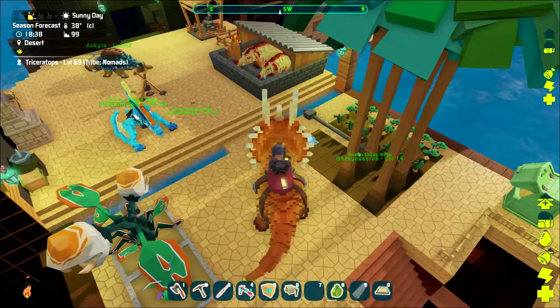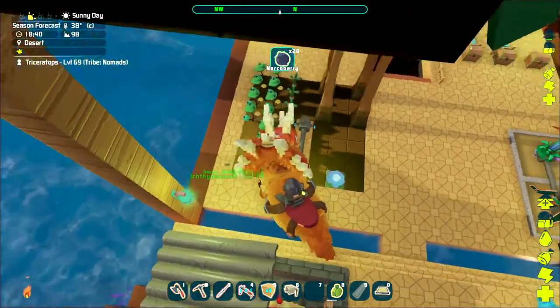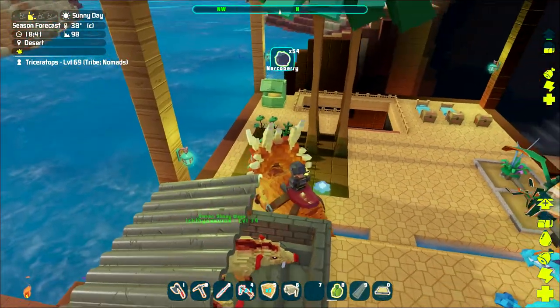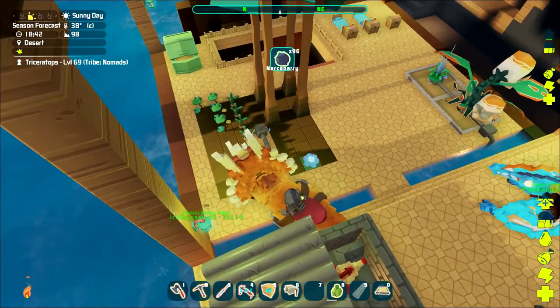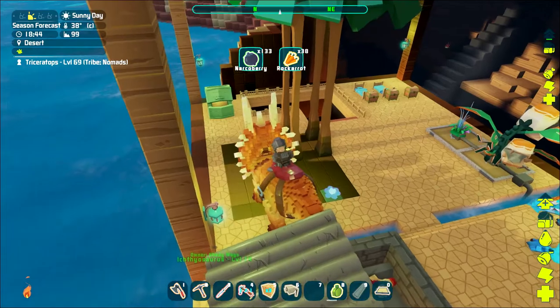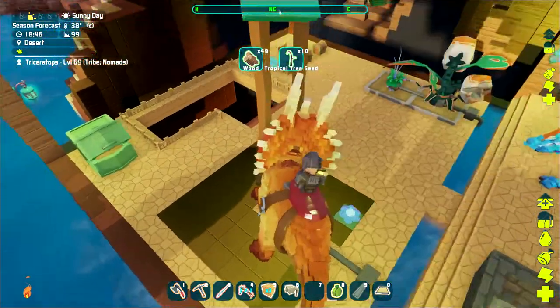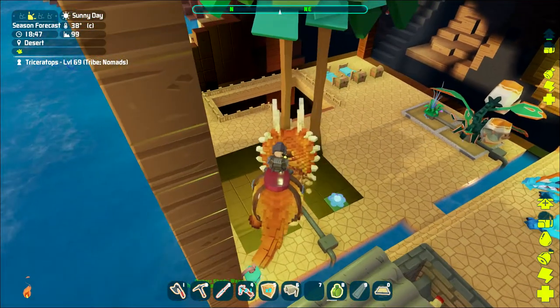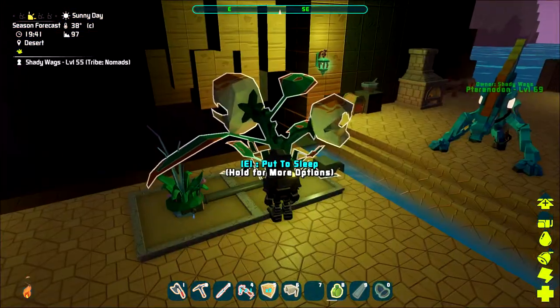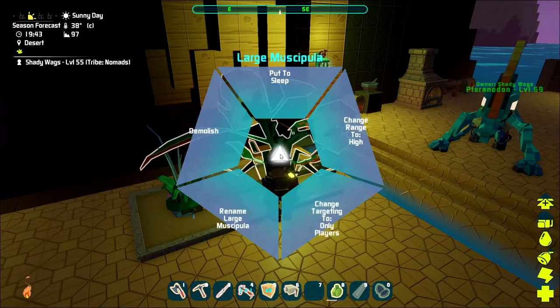You can also use a parasaur or a triceratops. If you use a parasaur you're going to yield more of the crops, or if you use the triceratops you're also going to have more of a chance of getting seeds along with your crop yield. The plants in the crop plot, once they reach maturity, they're going to begin requiring fertilizer to remain active — that is basically their fuel — and you can also change their targeting and turn them off by putting them to sleep.